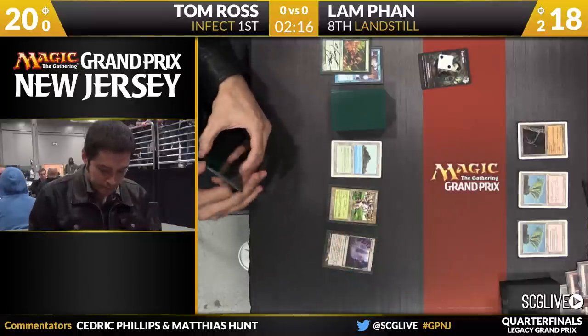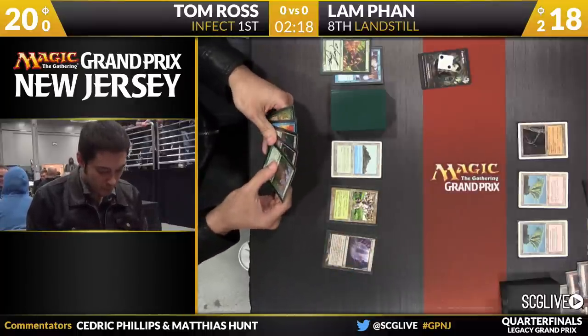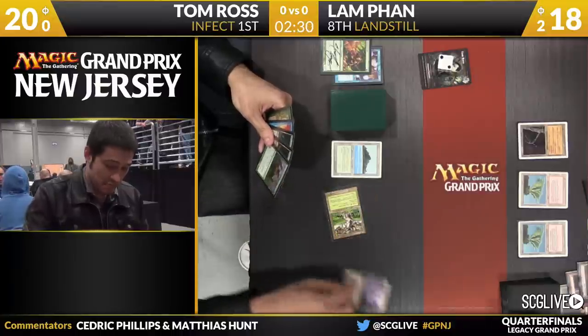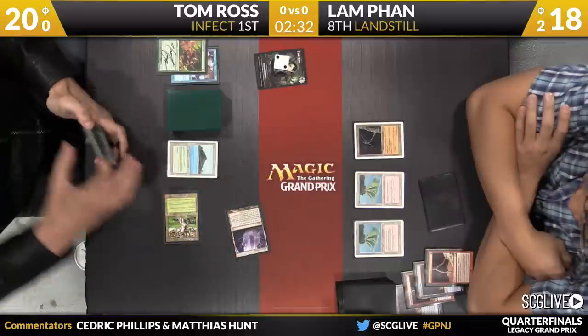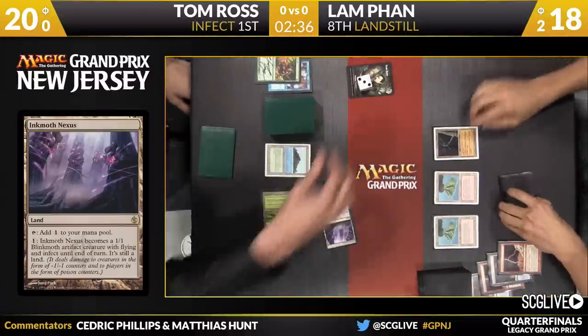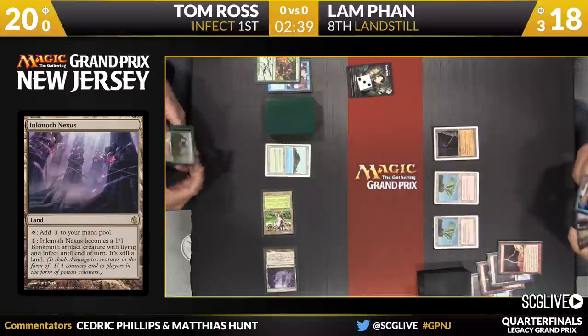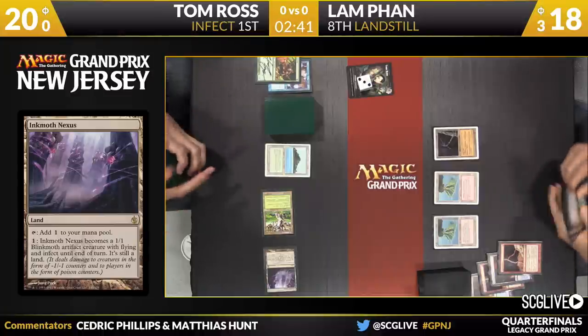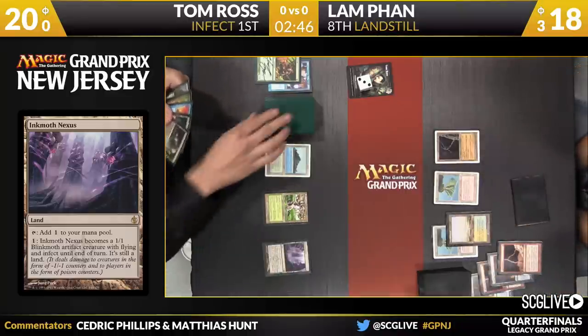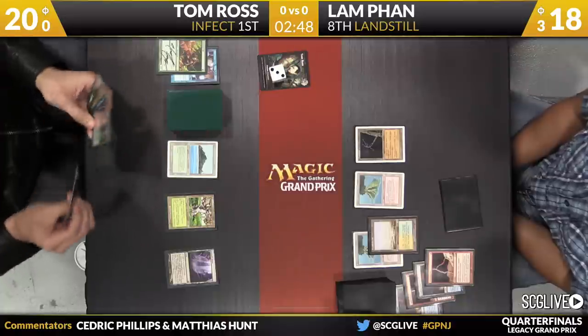See the hand here for Ross — a little land heavy. Looks like two fetches, an Unforceable, an Invigorate, and a Vines of the Vastwood. For Tom, he's able to keep some slower hands that don't kill right away because the game's going to go long. I imagine he would like for it to go short, but there's a lot of interaction available. Fan will activate and attack with Moth Nexus, putting him up to three. No Wasteland used there from Lam Fan — it's all about timing with that effect. He wants to dodge Vines of Vastwood.